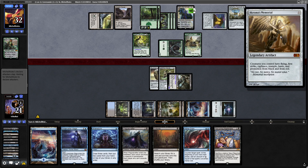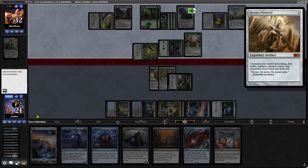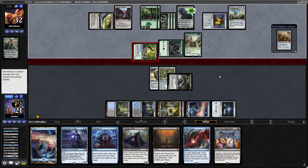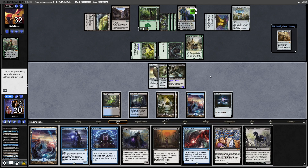Chroma's Memorial is on top as well, which gives our opponent's creatures protection from black and red, plus a bunch of other stuff. That is not something we want to be dealing with, so we'll have to hold up Mana Drain for that. Let's play our land.